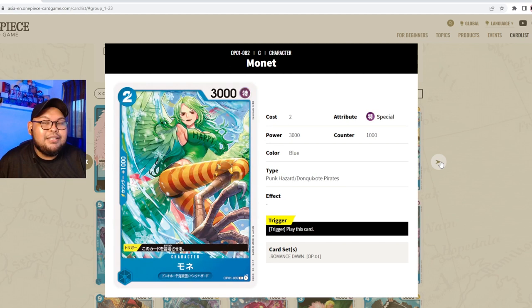Monet is two cost, 3000 power, special attribute, counter 1000, with a trigger ability to play this card. Cards like this with zero board abilities — similar to Carrot and Kawamatsu — you have to evaluate whether they're worth playing in any deck.